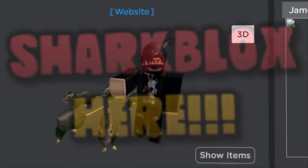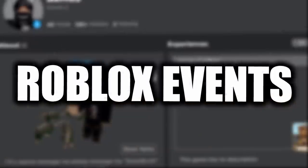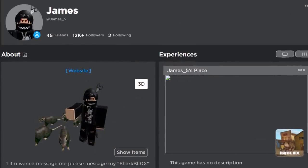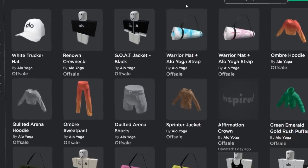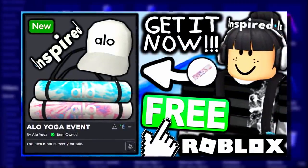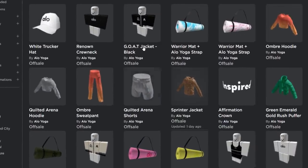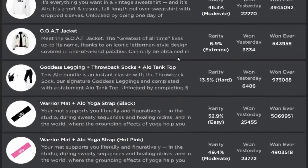Welcome to my Part 2 video on the Roblox Alo Yoga event. I did say in my previous video that I would upload a Part 2 showing you guys how to get all of the clothes. There's quite a lot of avatar clothing inside this game — loads of stuff. In the previous video we got all of the accessories: the cap, the mats, and the crown. In this one I'm going to show you how to get all of the clothes, including the layered clothing and the 2D clothing.